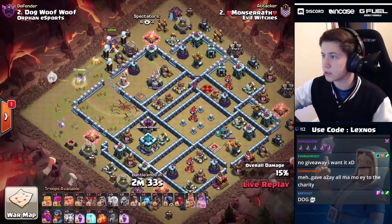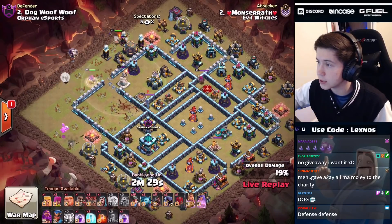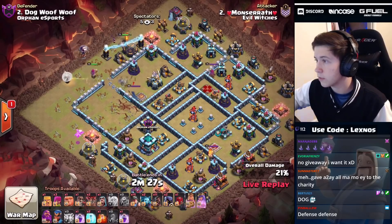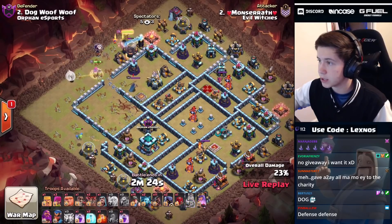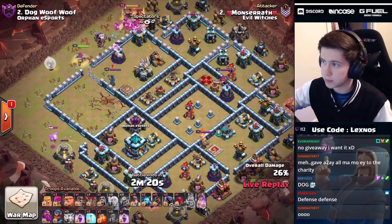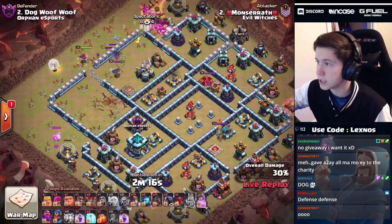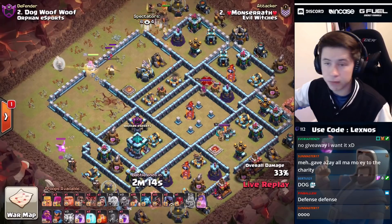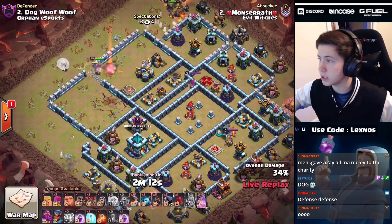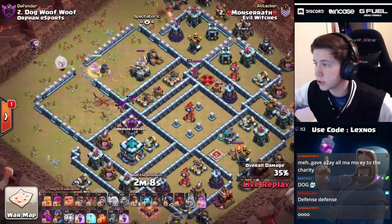Queen should be going inside because we're gonna use the king to funnel her in. We've found four teslas already, don't know where the fifth one is yet. The coco loon going in - does it find any traps? Not yet. We're gonna engage the enemy RC here, then queen's gonna go inside for that eagle artillery. We got one more wall breaker to get queen all the way to the core.